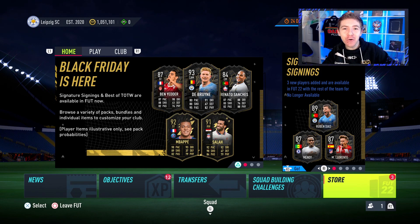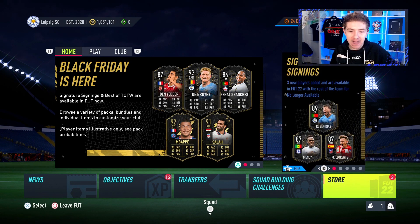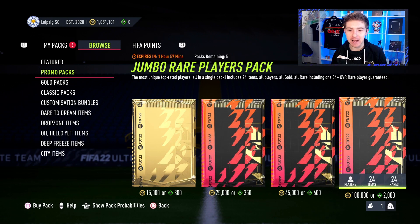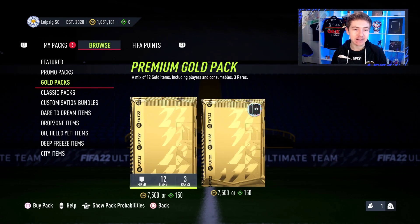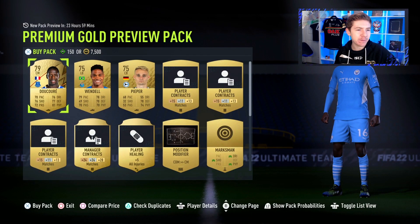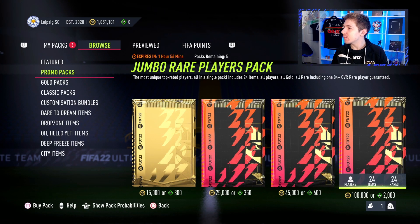Now we've got some coins loaded onto the account, it's time to do what you're all here for — it's time to open some packs. As you can see on the screen, Mendy, Laurenti, and Ruben Diaz have just come into packs, so if we get one of them that would obviously be very ideal. What do we have for promos at this time? We do have 100k packs and we are definitely going to do some of them. I might even do all five of them. Let's quickly just do the preview packs because you never know. I've only had one in this year's FIFA that's been profitable, so in the comments below let me know if you've had any better luck with the preview packs.